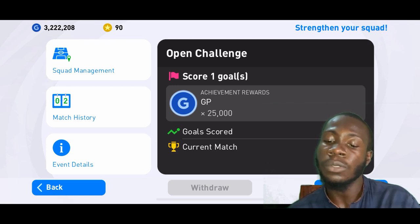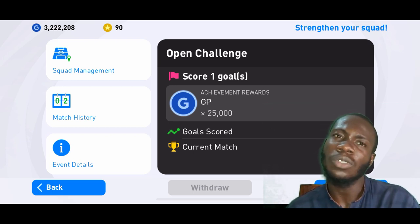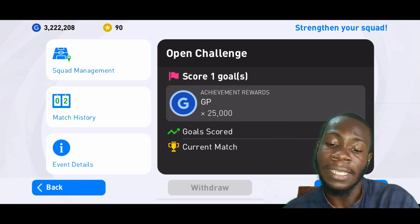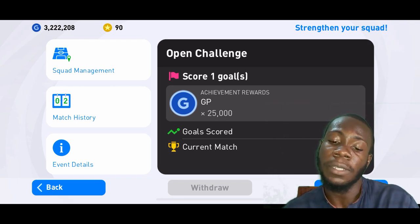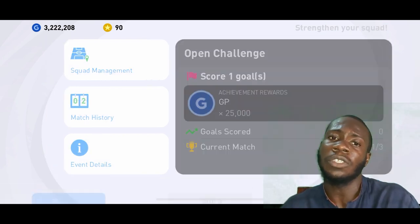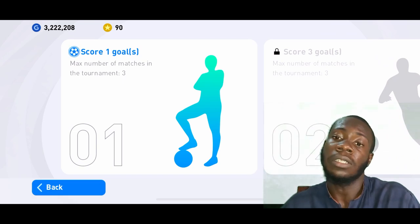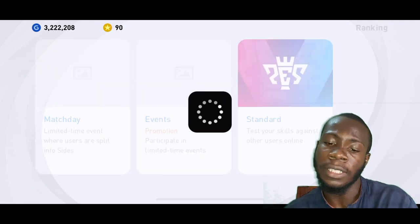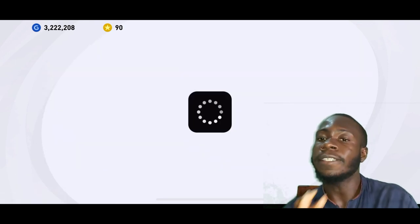All you need to do is come in with a very good squad and you'll get matched against lower-rated players. Just play a few of those and score one goal, score three goals, score five goals — and you can keep increasing your rating easily. After the first achievement you're going to get 25,000 GP, so it's a real win for you. That's the first and easiest step to increase your rating and ranking in PES 2021 Mobile.